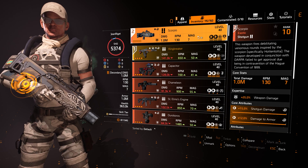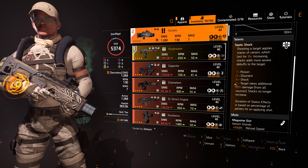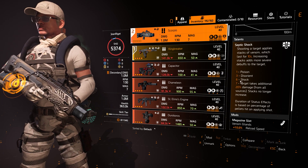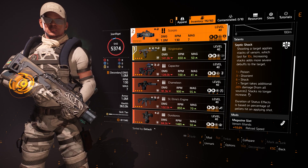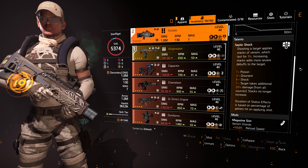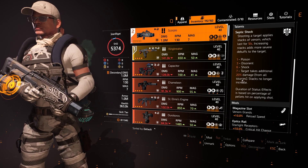I use the Scorpio for people that rush me or come up a little close. The Scorpio has all these status effects on it, and that's why it's so good against rogues, chongas, and so on. The sixth shot shocks — and while the enemy is shocked, you can actually reload. It also gives 20% damage to the whole group from all sources when I use this.